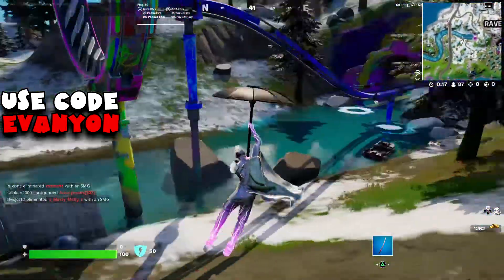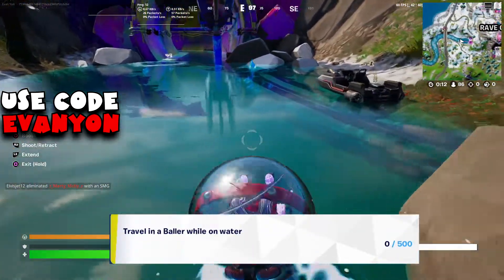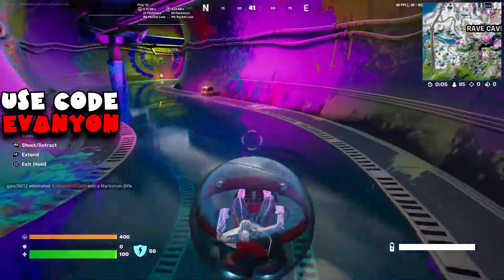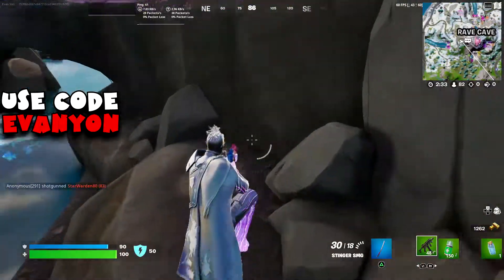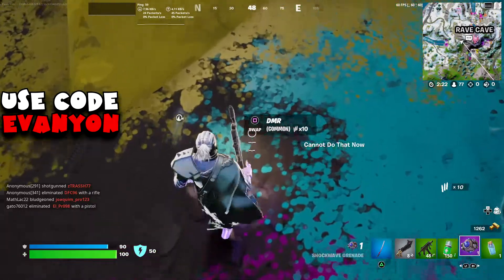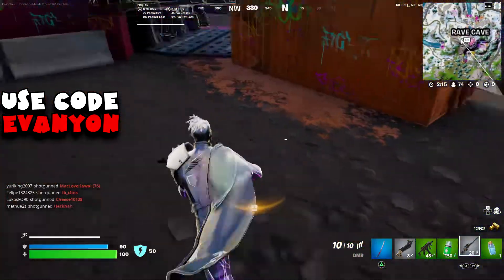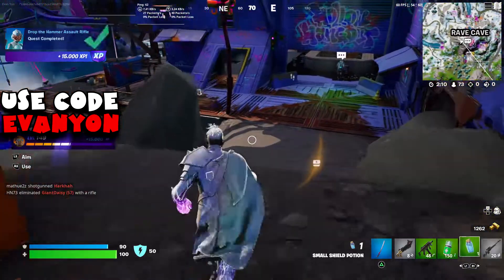We're going straight to a baller and doing the quest: traveling in a baller while on water for 500 meters, so that's why we're getting the baller here. We're going into Rave Cave to loot a bit and find a bunch of items we need. Here I find a Prime Shotgun, a DMR, and the Hammer. The Hammer challenge is to drop the Hammer Assault Rifle — they're just making puns now. All you need to do is pick it up, drop it, and that is the challenge.